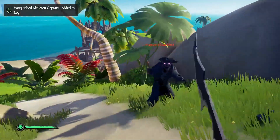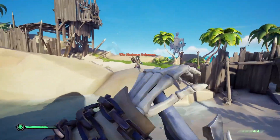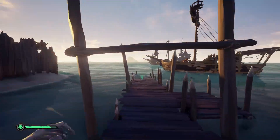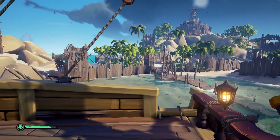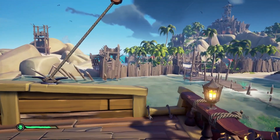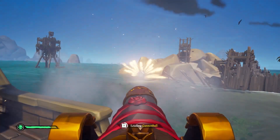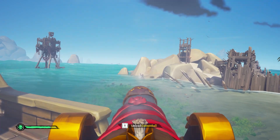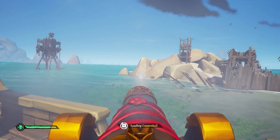After many waves, the first skeleton lord will break out — the Mutinous Helmsman — and once defeated, both the Two-Faced Scoundrel and the Duchess will rise. My plan for this section is to get on board my ship and fire cannonballs at them, which doesn't take too long and really helps speed up the process. If you'd like to do it quicker, I hear tridents are great for this, though I have not tried them yet.